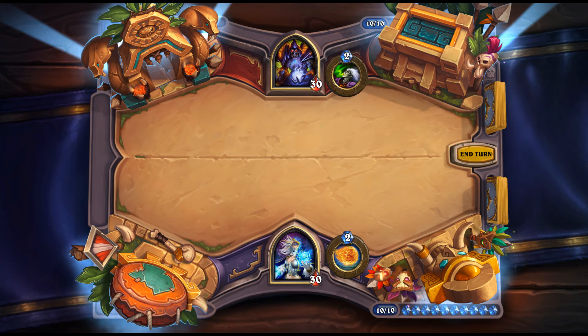Spirit of the Lynx: 3 mana, 0/3 Hunter Spirit, Stealth for one turn — whenever you summon a Beast, give it +1/+1. Halazzi the Lynx: 5 mana, 3/2 Hunter Beast — Battlecry: fill your board with 1/1 Lynxes that have Rush. With the Spirit active, those become 2/2s with Rush. Unleash plus Spirit is pretty good. Halazzi is important for a theoretical Beast-only Hunter since it is itself a Beast, and the board flood with Rush makes it a key card.